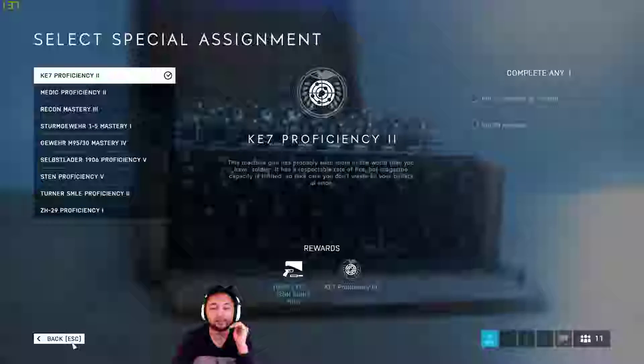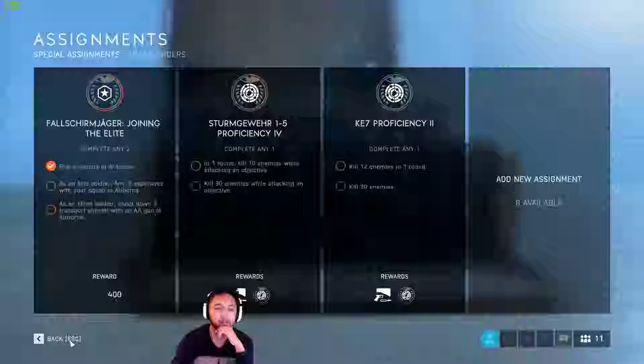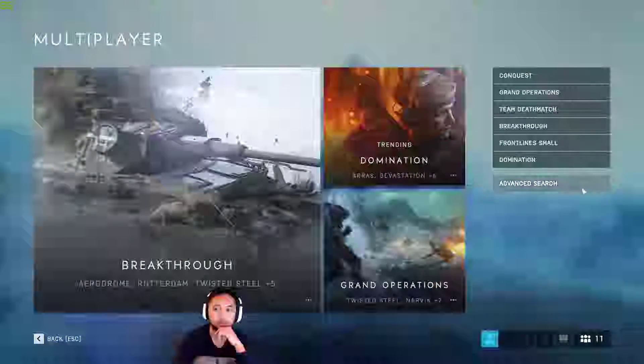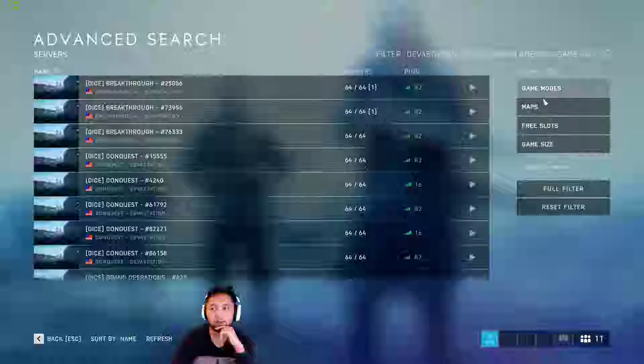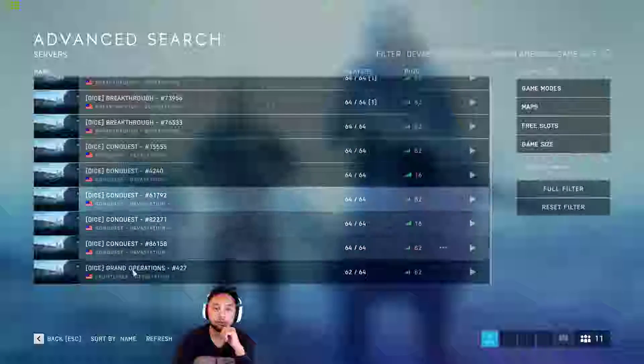If you want to do this the fastest way possible, here's how to do it. You go to Play, go to Multiplayer, go to Advanced Search, and then filter only for Devastation. Filter for Devastation and then look for Front Lines.